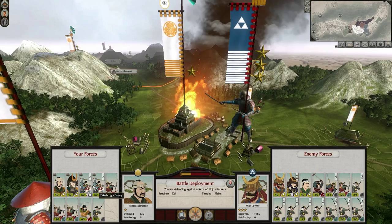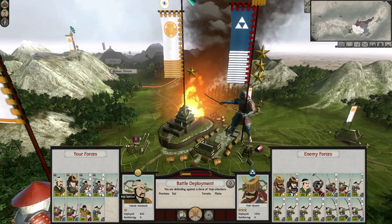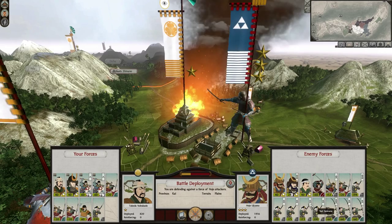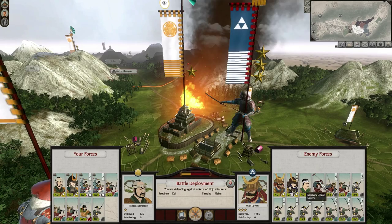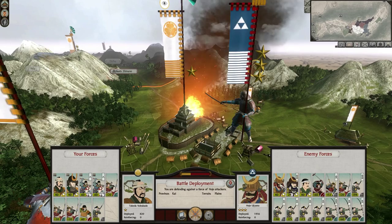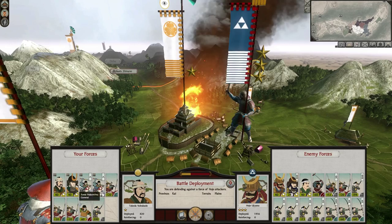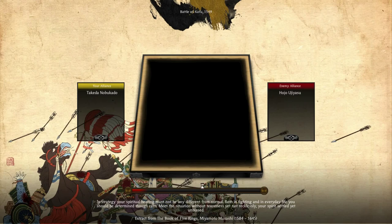We have two Light Cavalry — Takeda Light Cavalry — plus a little bit of charge, which is very, very good. It's going to help us out a lot in this fight. Two Generals as well, and the three Bow Samurai that we took off the Hojo. We've got one more that's just right there, but he's not in range. We also have three or four Archers, hopefully we'll be able to take care of most of them with our Cavalry.